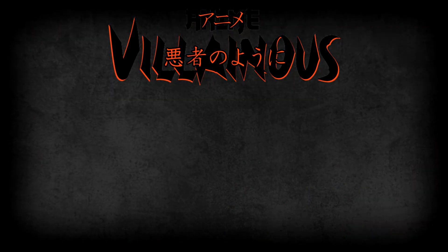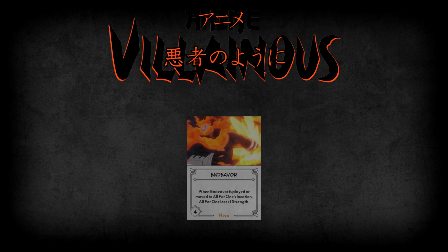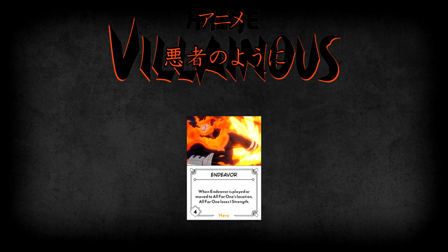When so many villains gather to take down All Might, you can bet heroes will be there to stop them. All for One's fate deck is stocked with many heroes, plus effects and a challenge. Our first hero is Endeavor, the number two hero in Japan. Having a strength of 4 makes Endeavor difficult to defeat, and his ability sets All for One back: whenever Endeavor is played or moved to All for One's location, All for One loses one strength. This includes when All for One moves Endeavor via Warping or Mr. Compress, so Endeavor is a hero you'll want to remove from your territory as soon as possible.